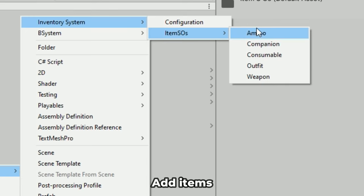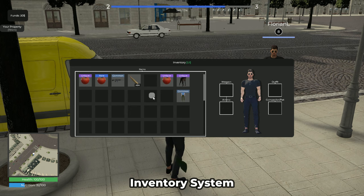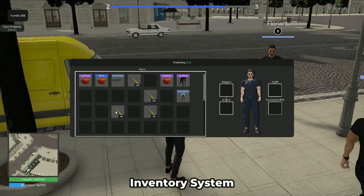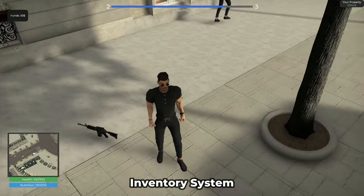Items can be easily added thanks to the powerful scriptable item system included in the template. The powerful inventory system allows players to easily select, move, split, drop, and equip items after collecting, earning, or purchasing them in the item shop.